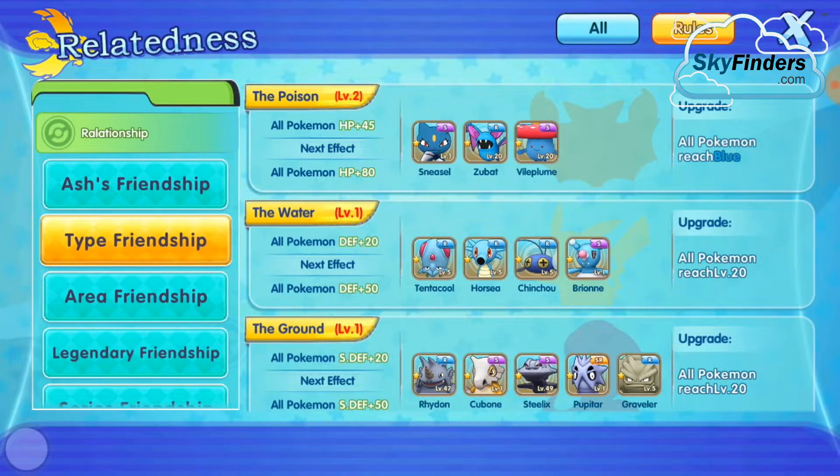Today we are going to complete this task. The poison all Pokémon HP 45 — meaning when I complete this and all Pokémon reach blue level, all my Pokémon automatically get 45 HP. And the next effect after that is HP 80.